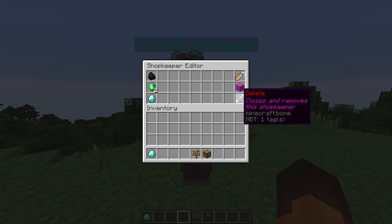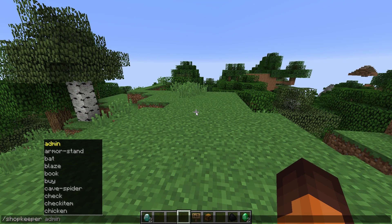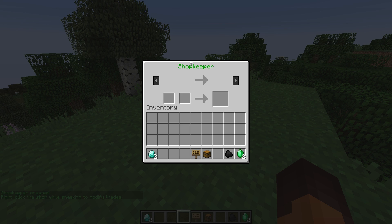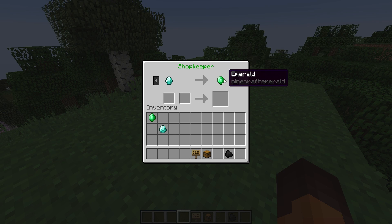You can also remove the villager by clicking the bone here and pressing delete. If you want to have a different shopkeeper — for example, a chicken — you can do that as well. If you right click the chicken, it will become a shopkeeper and it's the same sort of thing. So let's say I want to trade one diamond to get one emerald, and as you can see, it works.